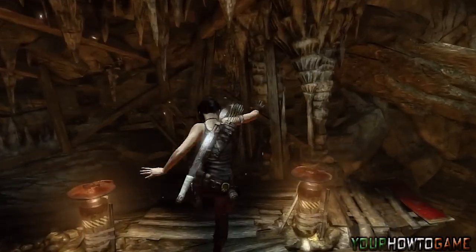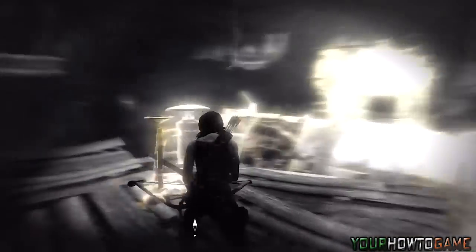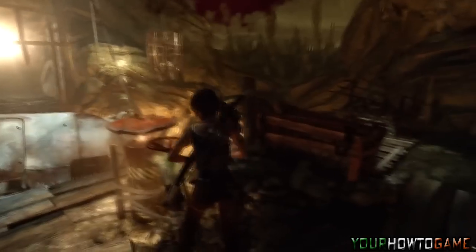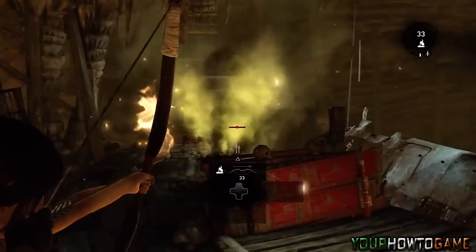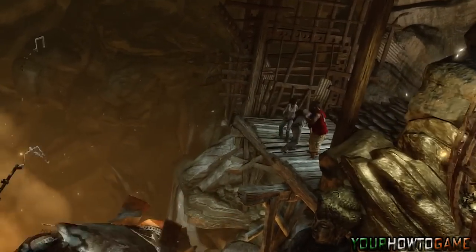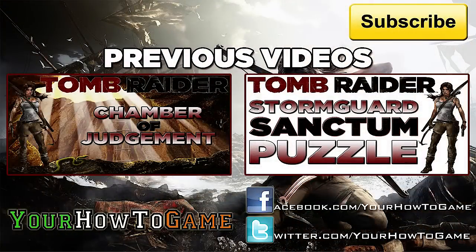For this section, if you enter survival instincts you will see two gas controllable valves, which you will need to use your climbing axe to destroy both. Note that if you stand too close to the gas it can kill you. Simply head over to the right-hand side, hide behind the barrier, and shoot your flaming arrow at the new jets of gas. This will cause a cutscene where the cage is pushed over and away from Lara, allowing the crew to escape.